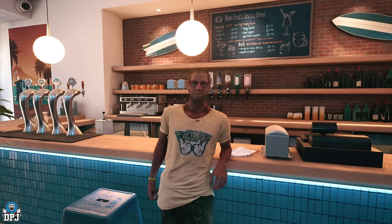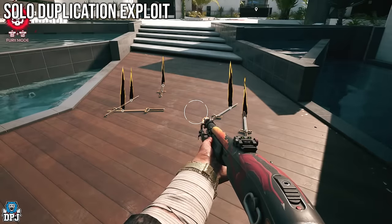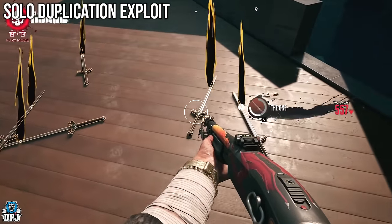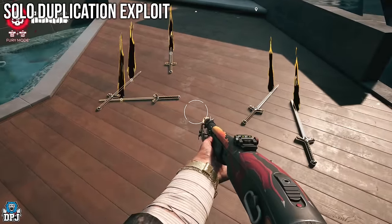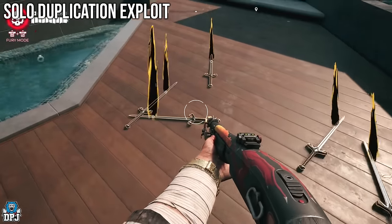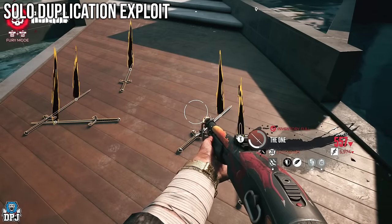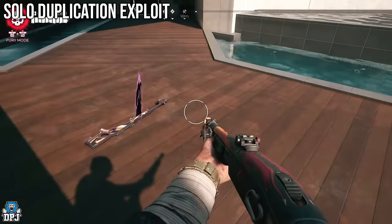Let's start with the solo duplication glitch. There are a few drawbacks: you obviously want to do a duplication glitch to make money, but doing it with legendaries won't work because you can't sell them. Named weapons like Peggy also can't be sold, so there's no point duplicating those. Also, you can only hold one of the same weapon on your person at a time — if you pick up more than one, one will vanish.